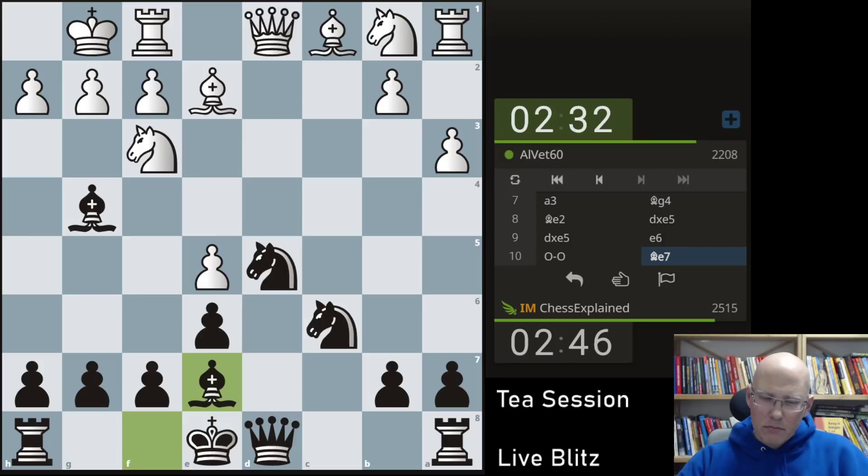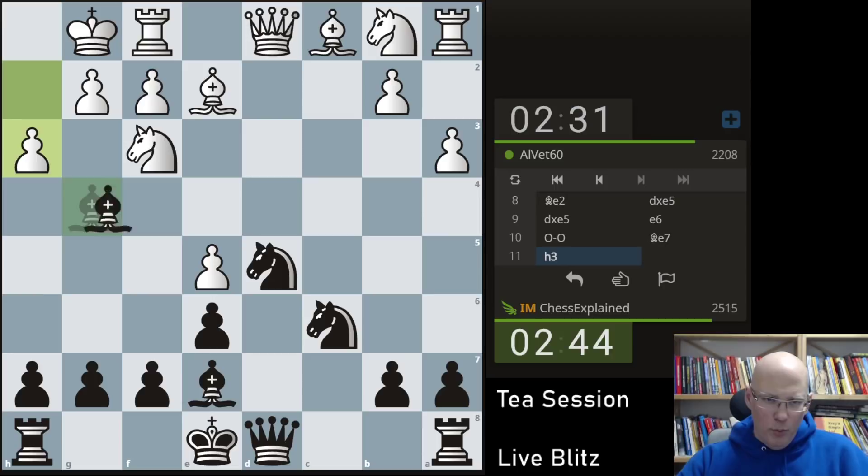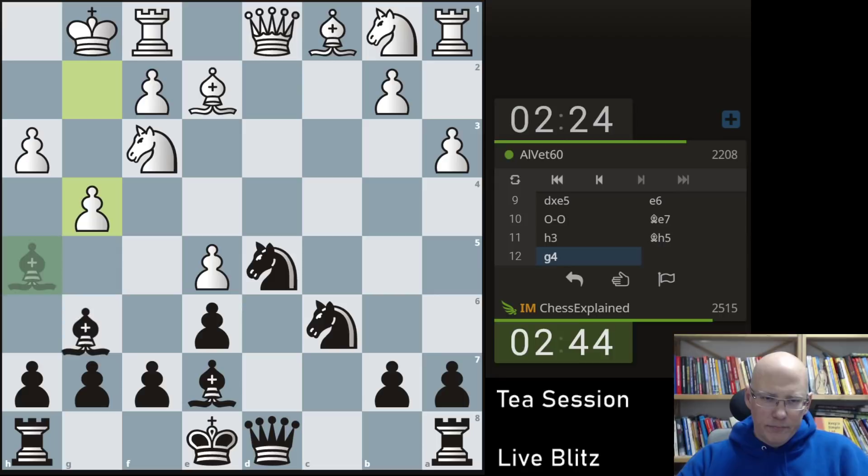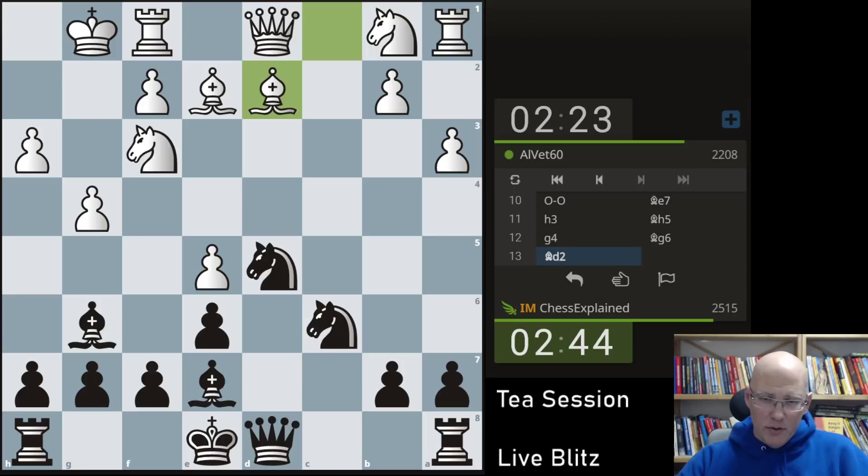Queen a4 maybe. Of course c3 is a somewhat healthy opening, it's not terrible, but I just don't really see any danger — black can equalize with so many lines. Wow, yeah, this is a way to keep the e5 pawn but it's also a way to weaken your position tremendously. H5 — or is that a bit too much?